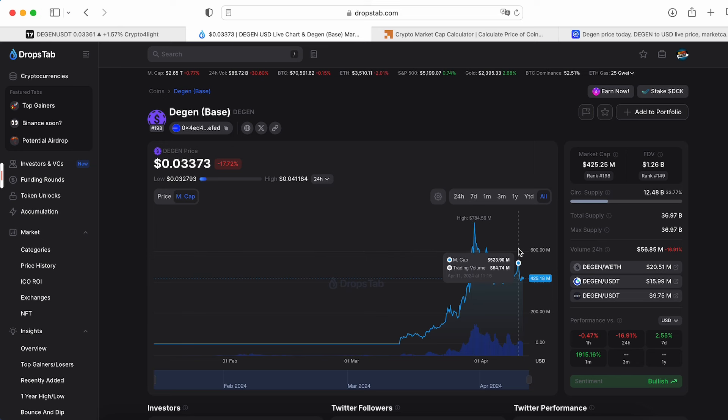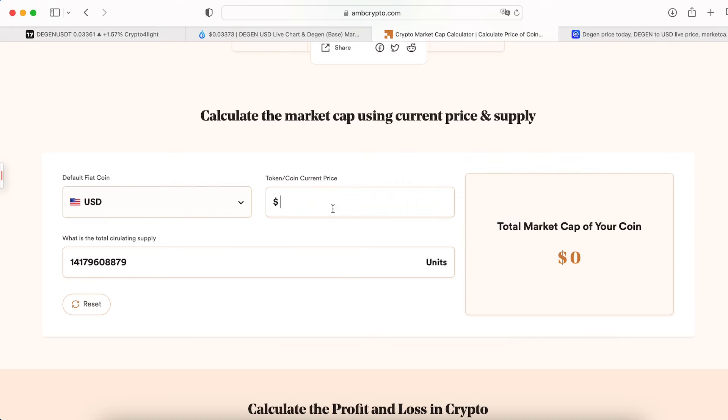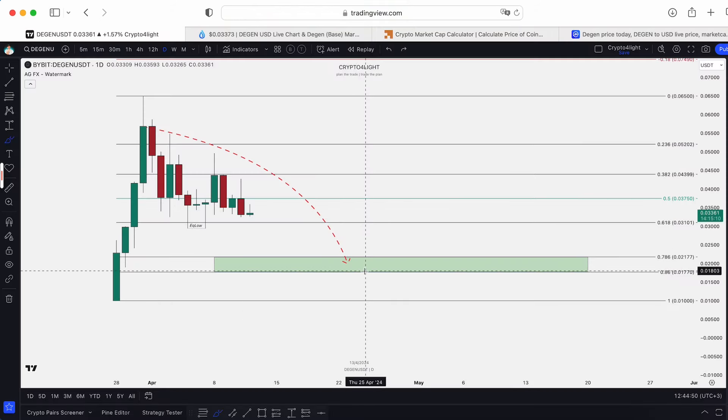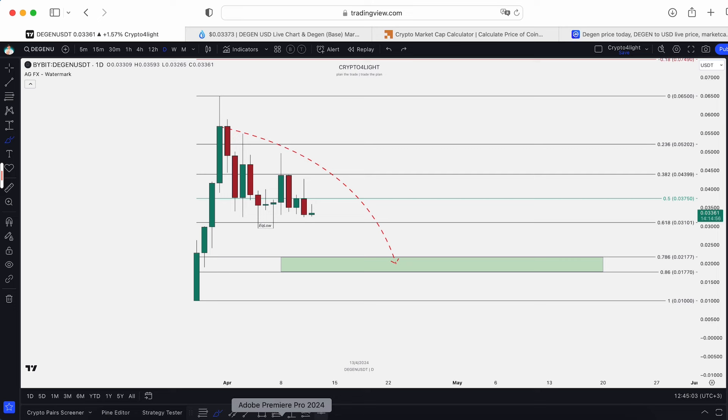We can still move way higher — every coin has potential and we haven't seen the main alt coin bull run yet. The drop step indicator shows bullish sentiment on DEGEN. A drop to the block at $0.021 — which is a $297 million market cap — would be a good area to start accumulating. The best condition for entry is $0.0177, which is a $250 million market cap.